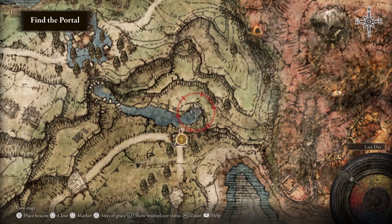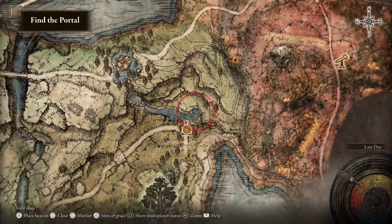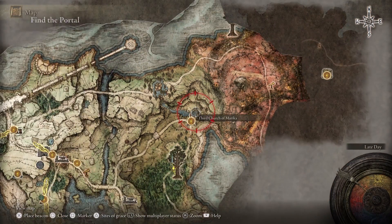Back at the Third Church of Marika, travel north to a nearby river — you can see it here marked on my map. Follow the river to its eastern end and hidden in some shrubbery is a portal.